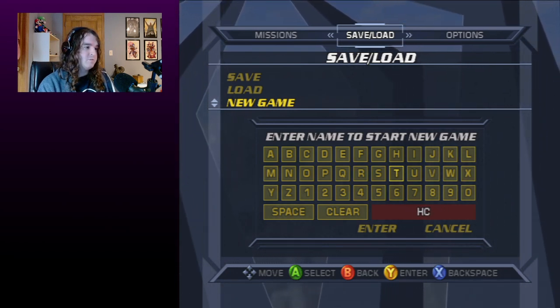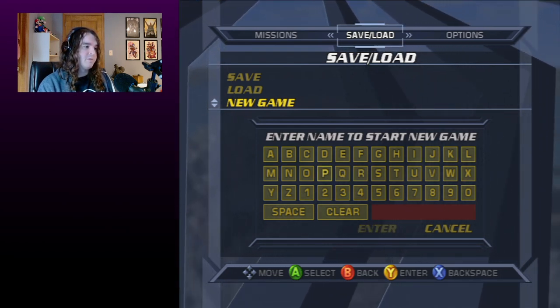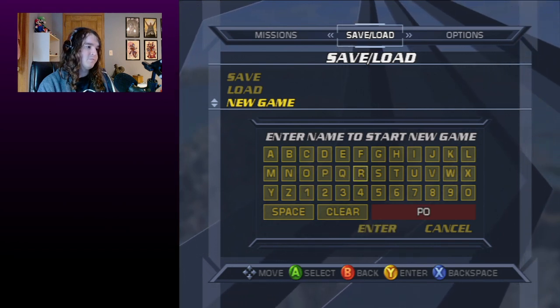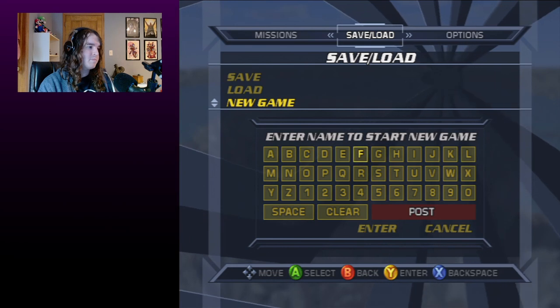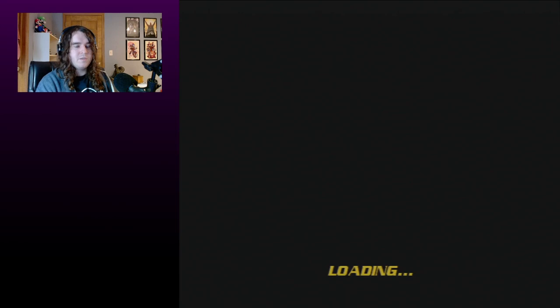For the start, you want to name the save file whatever you want to refer to it as — I'll be calling this one 'postgame.' Go ahead and hit enter, start the new game. This is a pretty simple step; we're just going to play through the game up until a certain point.